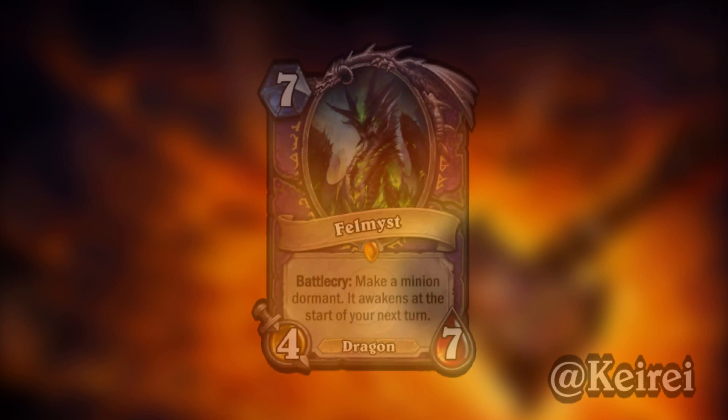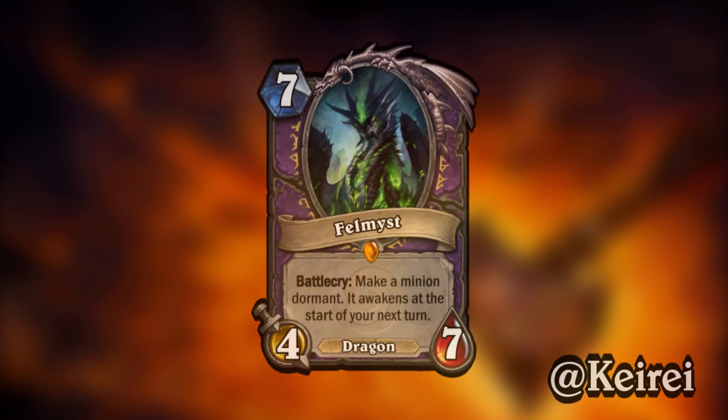I think it's a great card. Moving right along to the first of two legendary warlock minions, we have Thalmist, the 7-mana 4-7 dragon with Battlecry: Make a minion Dormant. It awakens at the start of your next turn.